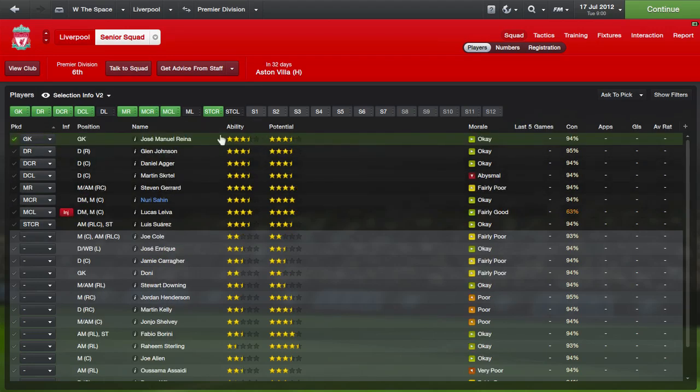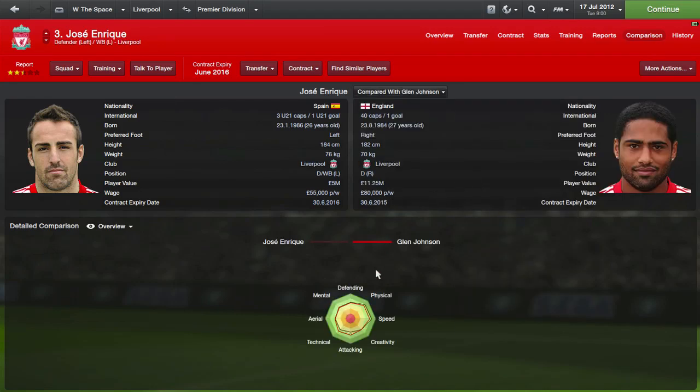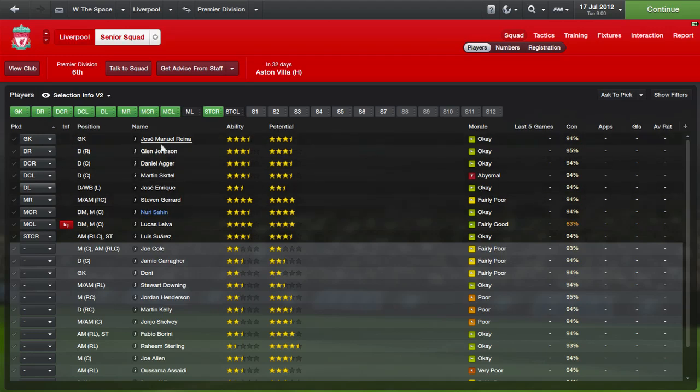You should know that assistant reports aren't always right — they combine form, actual statistical ability, and an element of uncertainty, like the error a coach could make in real life. For example, I know that Jose Enrique is as good as Glenn Johnson. Comparing their attributes, Enrique is slightly more physical and faster, but Johnson has a bit more going forward. Johnson is getting three and a half stars and Enrique only two and a half, so bear in mind your assistant might be wrong — it's better to check players individually.